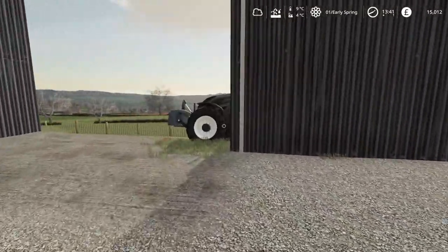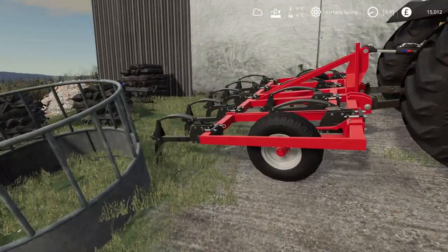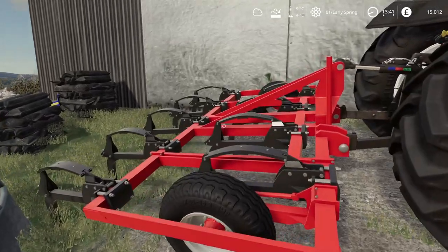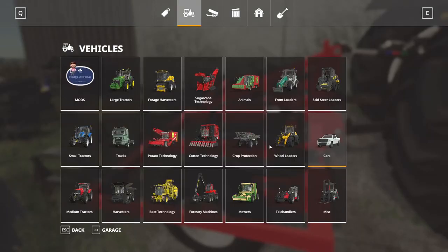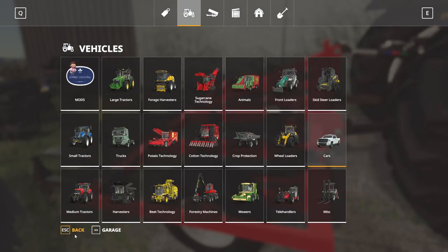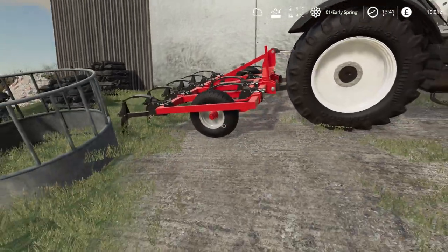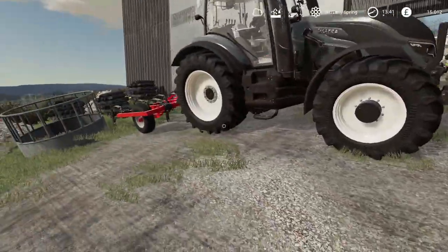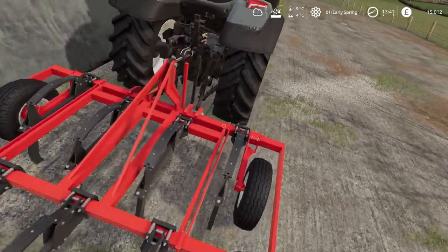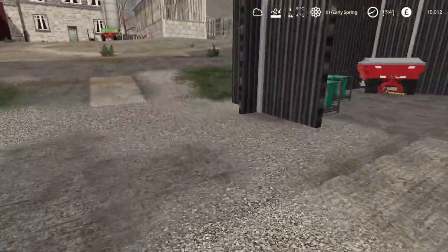We've got the Valtra hooked up to the ripper plow, ready to go. I originally went with a 4.4 meter plow but it was a bit heavy for this tractor, so I ended up going with the 3.6 meter ripper plow instead. That's all the equipment at this yard.